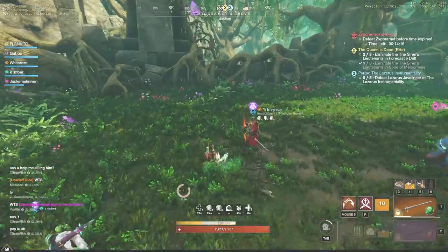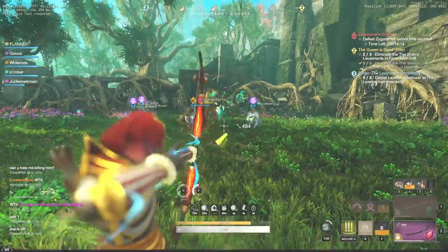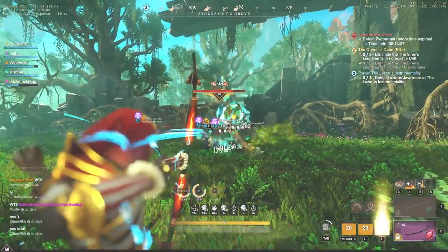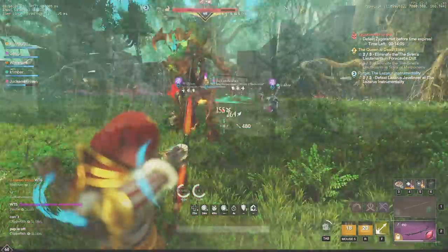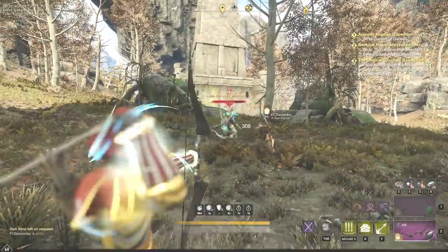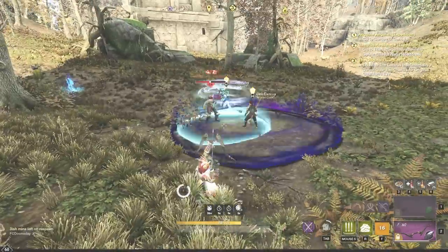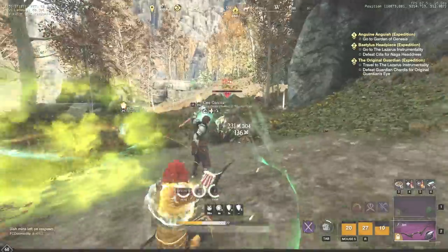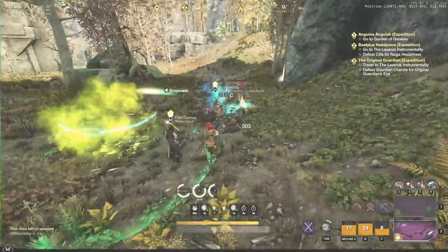A small note before we move to the next part: we are not talking about the cheapest or easiest way to farm expertise, we are talking about the fastest possible way to grind it actively. Previously, players were farming Faye the Lust Protector or the Tentacle in Eternal Pool day and night before they got nerfed, and this is pretty much the same thing that unfortunately requires a few more steps.